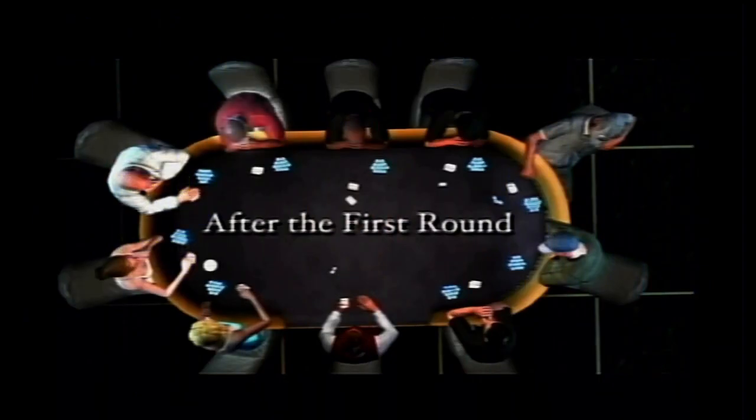If everyone folds except for one player, that player takes the pot. On subsequent betting rounds, there are no blinds, so it's up to somebody to make an opening bet. If you don't want to make an opening bet, you check. Checking is staying in the hand without having to put any more of your chips in the pot.